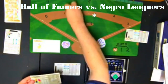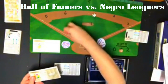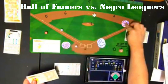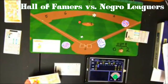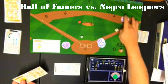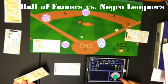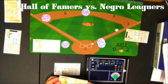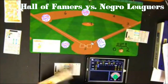Mickey Mantle leads off the second with a 5-8 — fly ball to left, one away. Hack Wilson gets a 1-8, a walk — first base runner of the game. Al Kaline gets a 5-5, which comes up as a double — Hack Wilson moves to third. Runners at second and third with one out. Yogi Berra gets a 2-5, which is a home run — and that's a three-run home run for Yogi Berra.